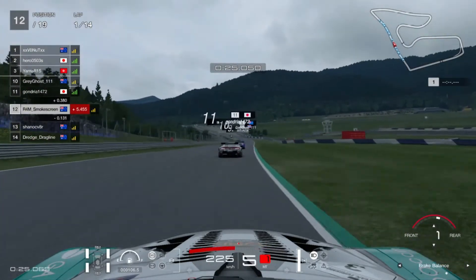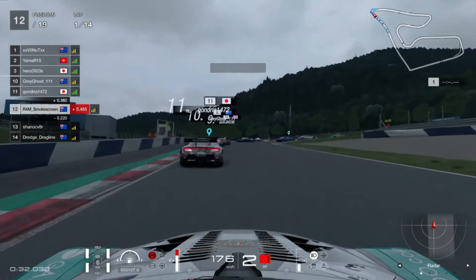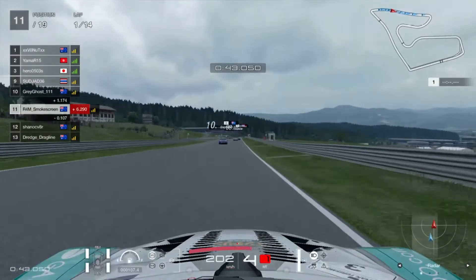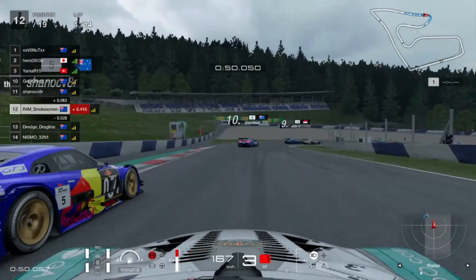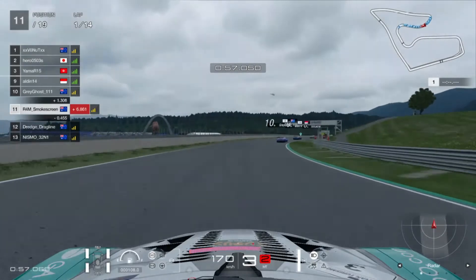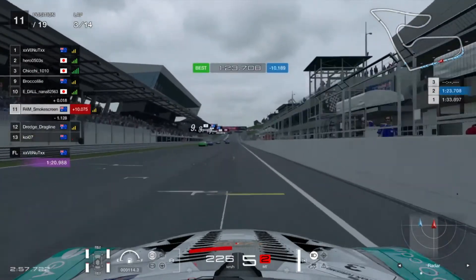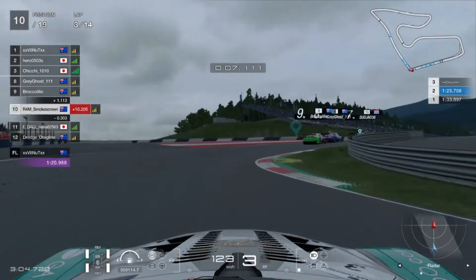Speaking of cold tyres, turn three is going to be very difficult. I was really struggling on the brakes — we run into a gap and smash Gondria a little bit wide. He's spun, which is really awkward. It's obviously my fault that I dived him, but I was actually trying to let him go. Shane runs deep trying to go around the outside but there was no contact there. On the final turn, we manage to get the move on Vincent convincingly up the inside and we're up into 10th.